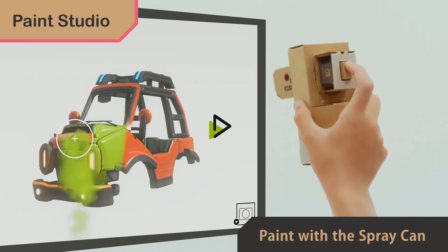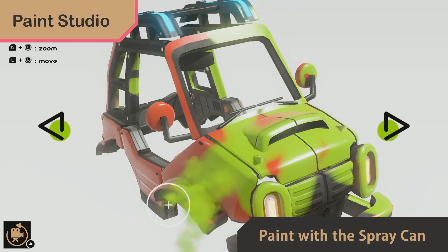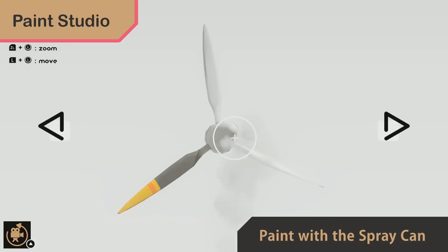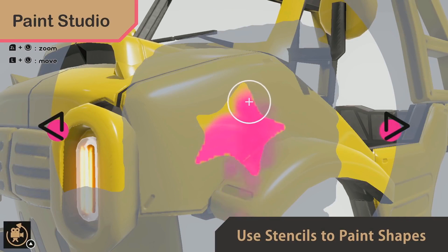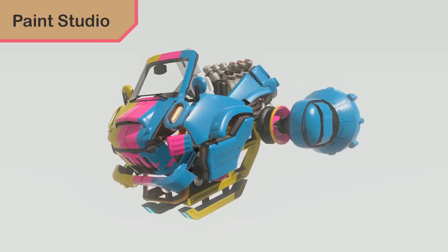In the Paint Studio, you can use the Toy-Con spray can to personalize your in-game vehicle. It feels just like a real spray paint can — and works like one too. Customize every inch just the way you like, and use stencils to paint shapes. There's nothing quite like seeing your work come to life.